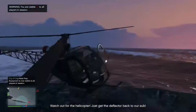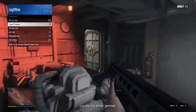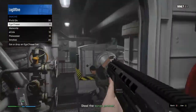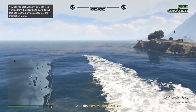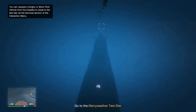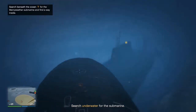After exiting the submarine, quickly swim back to the Sparrow and fly back. The second way is to use a Toreador or Stromberg from your moonpool vehicles, but you need to be very precise when parking it under the submarine so it doesn't float back up. The third way — by far the safest and fastest — is to drive the submarine to the yellow checkpoint, submerge it close to the other submarine, and engage autopilot mode so it doesn't float back up.